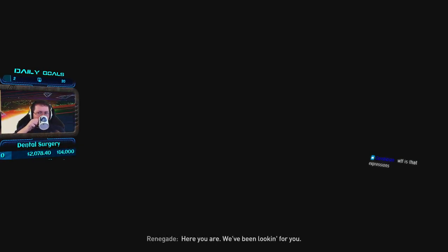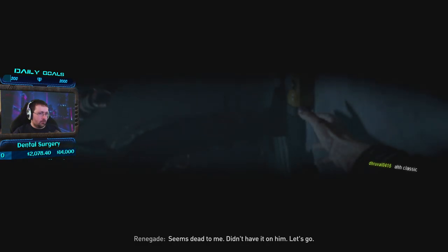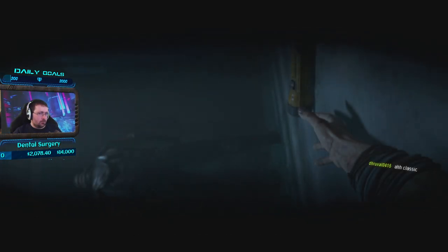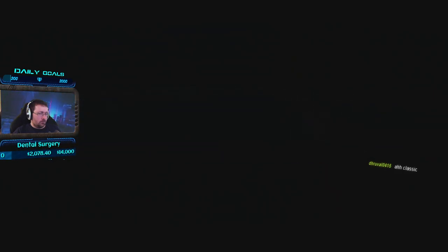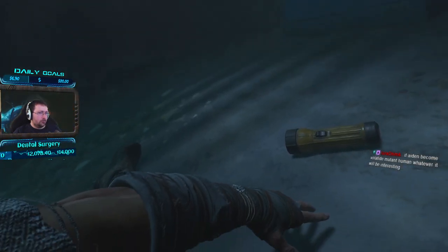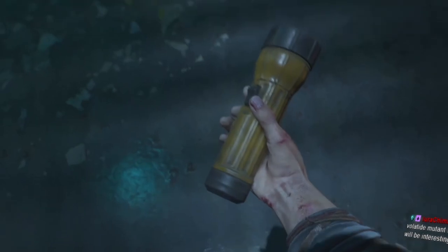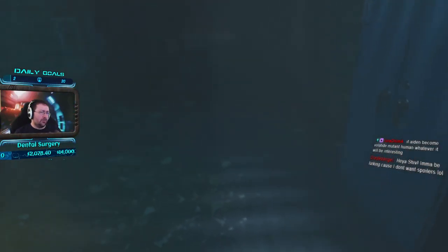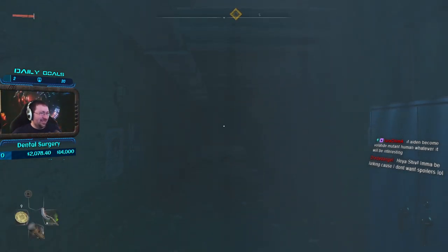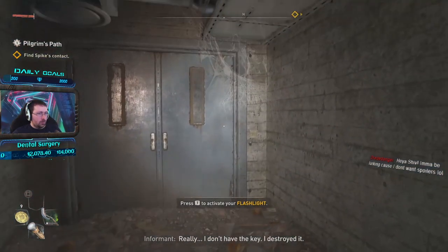Here you are. We've been looking for you. What about this one? I'm not dead. Oh, is that a convenient flashlight? I don't have a key. I swear. Hey, flashlight. But that's convenient. That's a weird, weird transition to get a flashlight. Fuck's sake. Really? I don't have the key. I destroyed it. I did this on my own.